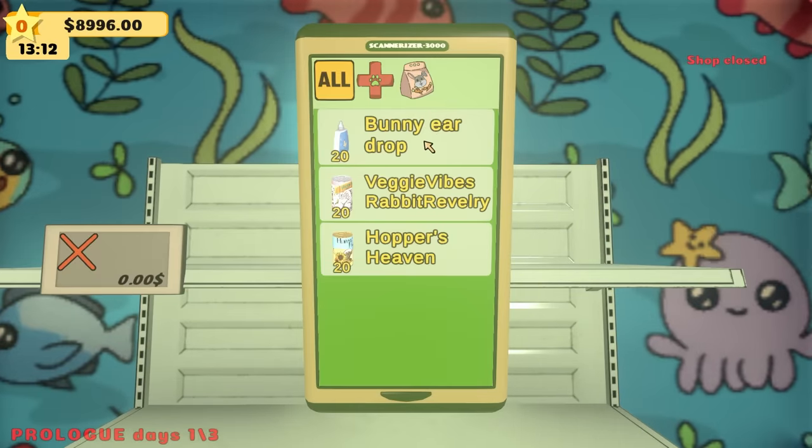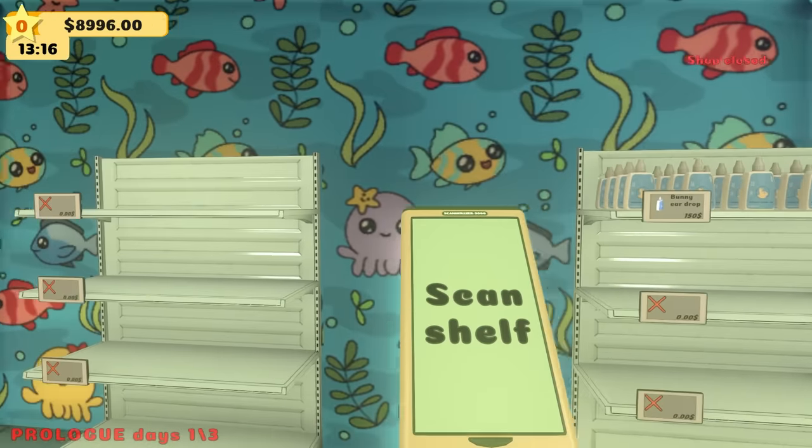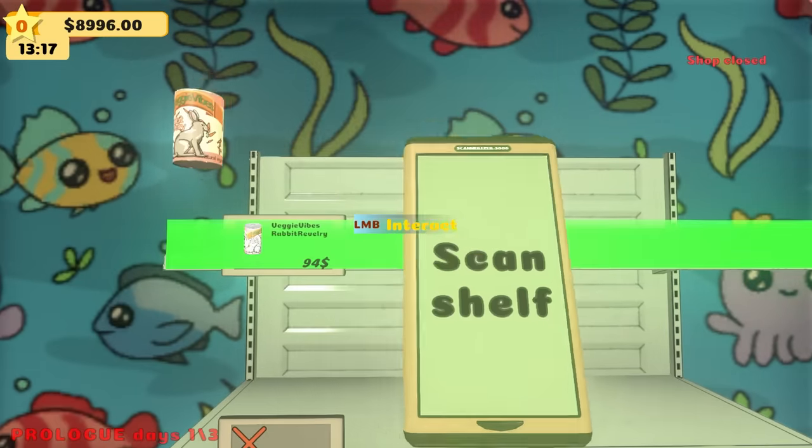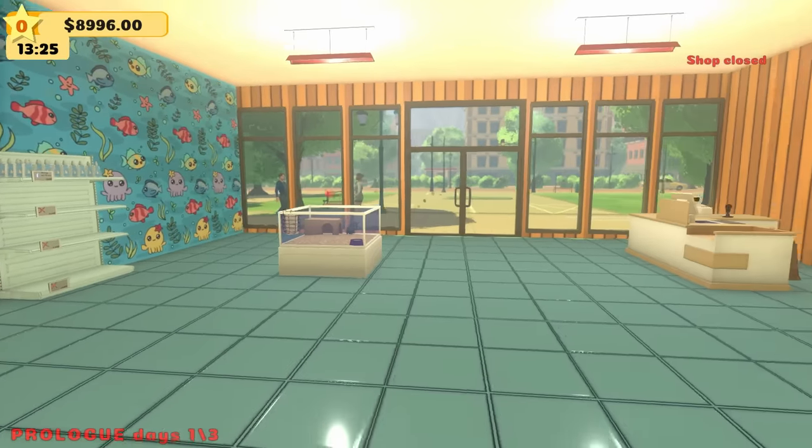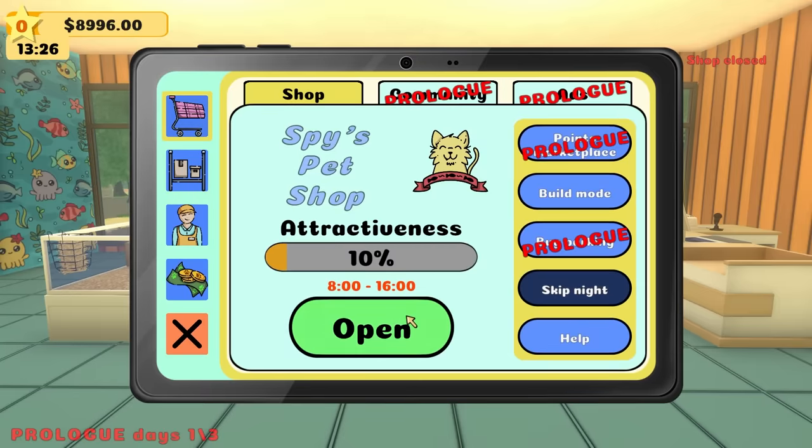Let's get these shelves stocked. I'm going to put bunny eardrops on this one, and then over here I'm going to add the food — this is going to be the food shelf. And look at this, I think we are ready to open our store for the first time.